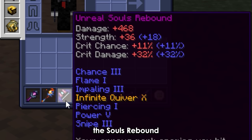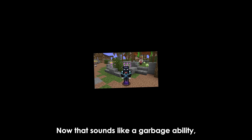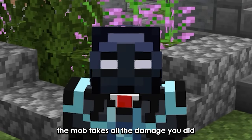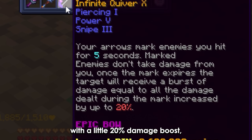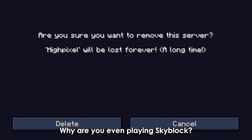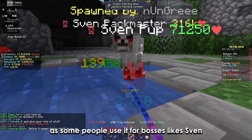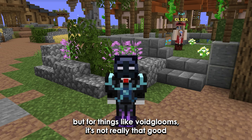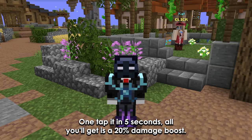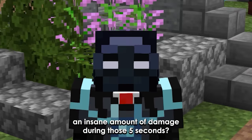There is an item called the Souls Rebound that makes all the mobs you hit invincible for 5 seconds. Now that sounds like a garbage ability, but once the 5 seconds are over, the mob takes all the damage you did in those 5 seconds at once with a 20% damage boost — which is still garbage, because if you aren't one-tapping a mob, why are you even playing SkyBlock? It's not completely useless, as some people use it for bosses like Sven, but for things like Void Looms, it's not really that good as you won't be able to one-tap it in 5 seconds. All you'll get is a 20% damage boost — but what if there was a way to deal an insane amount of damage during those 5 seconds?